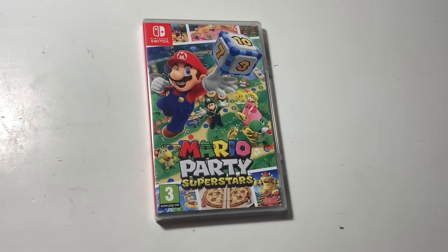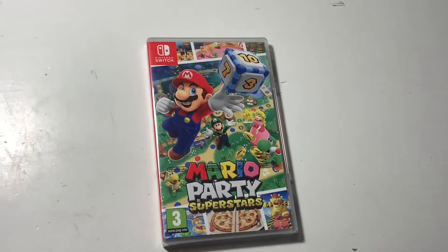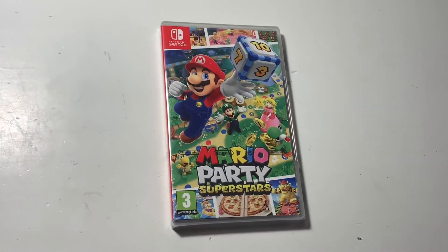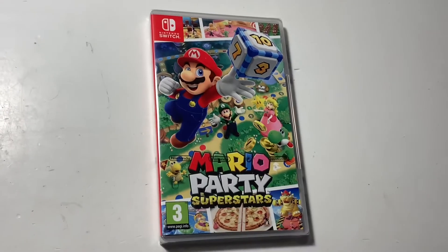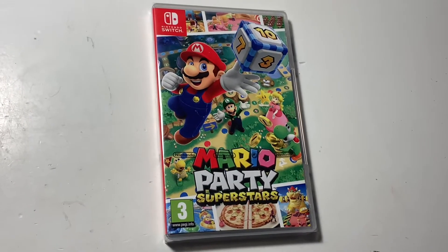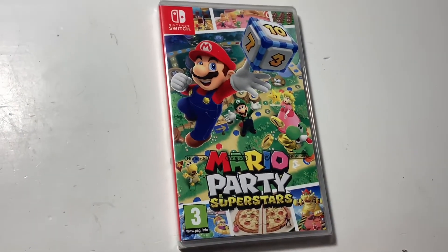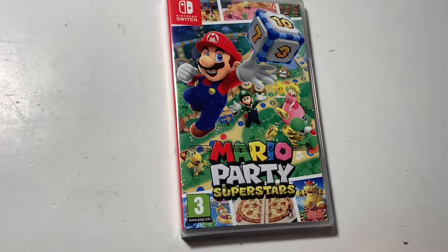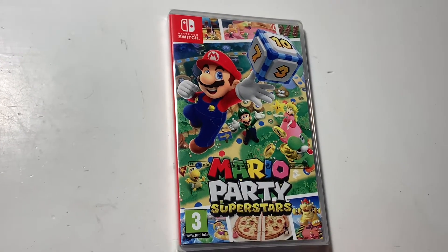Hey everyone, welcome to another video on the JayBee and Millie channel. Today we are going to be unboxing Mario Party Superstars. We're really excited to be playing this game and we're hoping to do a little playthrough on the channel, showing a few of the boards and that kind of thing. Mario Party was one of the first games we played together — it was Mario Party 8 — and some things in Superstars are making us quite nostalgic for that. So let's open this and take a look.